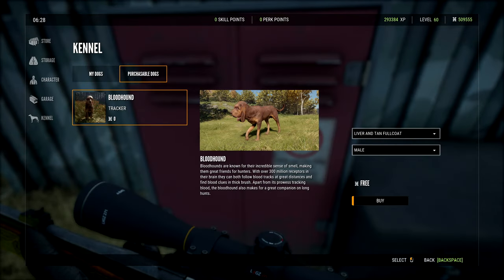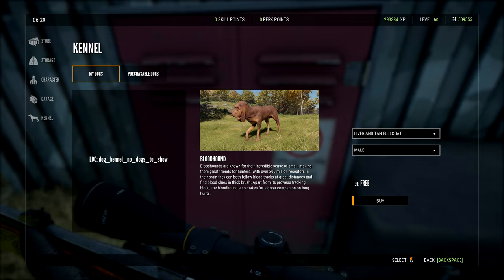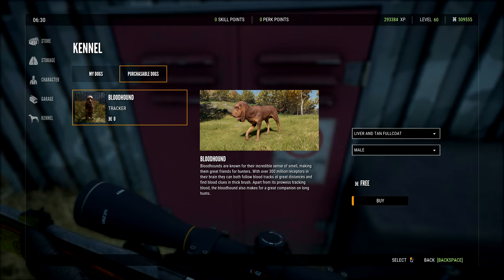So let's have a look — go to the kennel and there we go. Now there is only one breed of dog at the moment, that is the bloodhound. Hoping we do get more breeds in future updates. You can pick more than one dog; your first one is free with the DLC but after that it's 45k for another dog. Bloodhounds are known for their incredible sense of smell, making them great friends for hunters. With over 300 million receptors, they can follow blood tracks at great distances and find clues in thick brush.